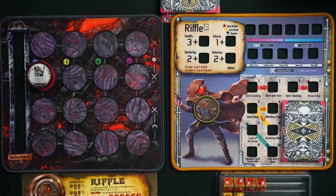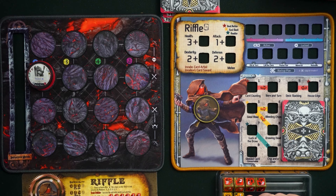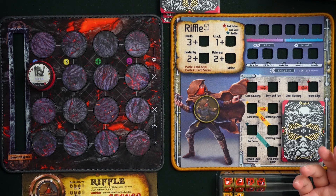Hey gamers, this is Liz Davidson from Beyond Solitaire, here one more time in collaboration with Chip Theory Games to bring you a Gear Lock guide — and this is the last one I'm going to be filming, so I'm a little emotional about it. We've got Riffle. Riffle is a special Gear Lock who can only be acquired through special means, or when Chip Theory is feeling generous and makes them available in their online store for a set period of time. They will come available periodically, probably a couple times a year, so watch out for them — they're never gone forever, and they are absolutely worth waiting for.